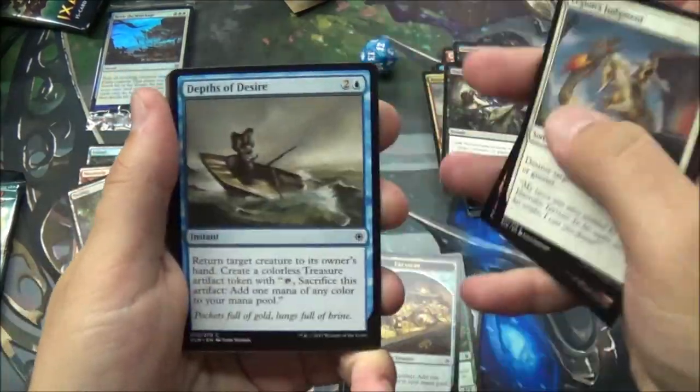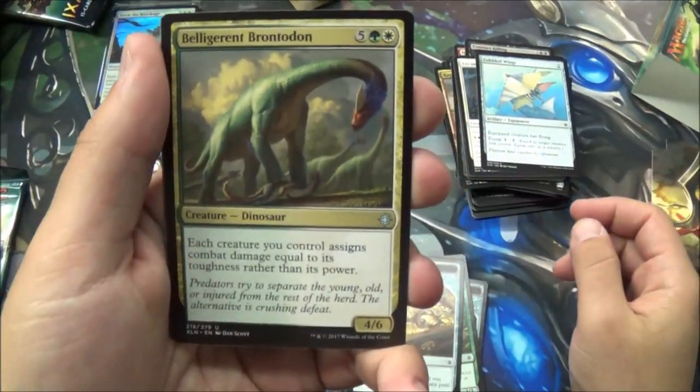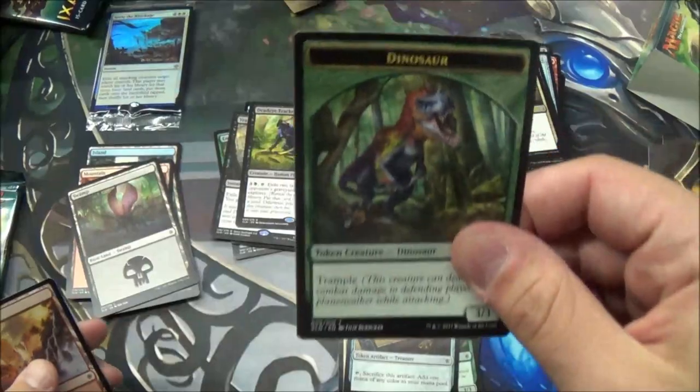Sure Strike. Belligerent Brontodon. Lightning Rig Crew — that's my second one. Call to Feast. And we got another Deadeye Tracker — that's our second one. And another dinosaur.